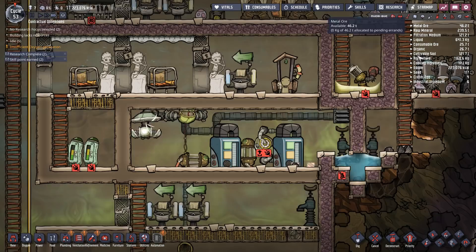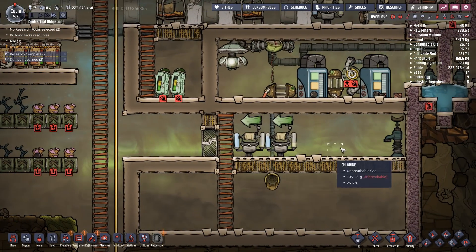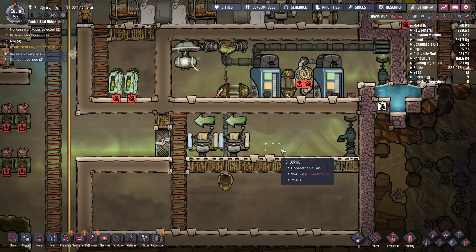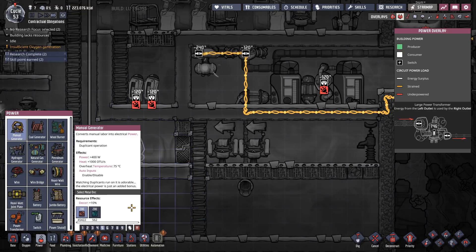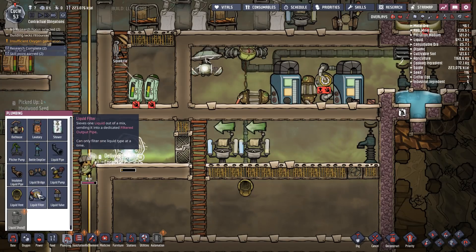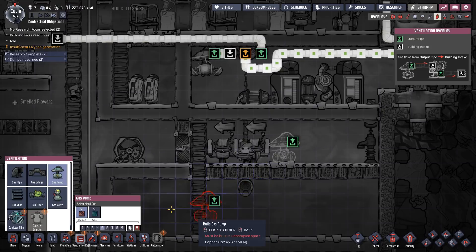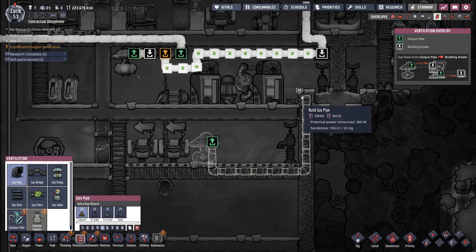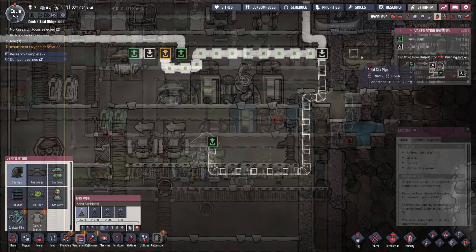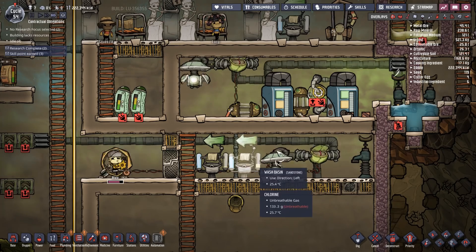The chlorine pressure isn't fantastic because I wasted so much. What I could do is put a pump down here and pump it back in. Let's get a manual generator down there and a gas pump over there, then pump this back up here and just throw it into there. I could actually filter this so I'm just pumping the chlorine in there - that makes a lot of sense. It's working - we are getting some of this chlorine back in here.